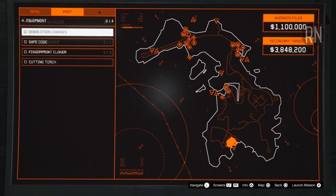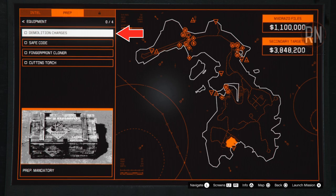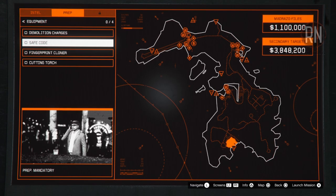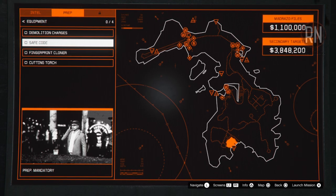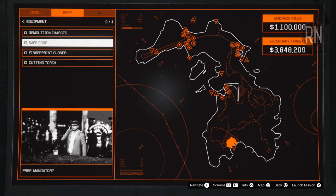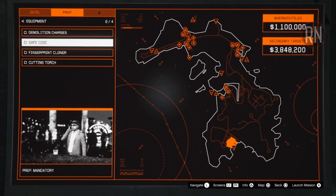Now we're on the equipment preps, which will be the main part of our setup journey. First notable mention: the demolition charges are not necessary at all. The Cutting Torch does the same job and also gives us access to one of the best entry points in the finale. To start with, we'll be looking at Safe Codes, which is the setup mission only given for the Madrazo files and the Bearer Bond primary targets. In all other situations this will be swapped out with the Plasma Cutter mission, which I'll cover shortly.